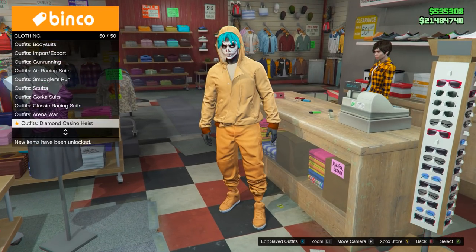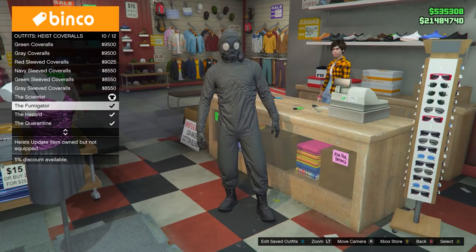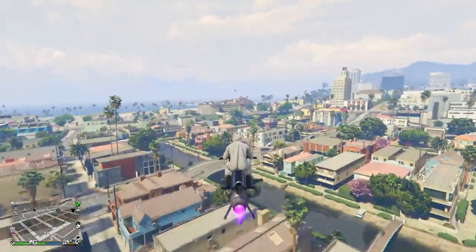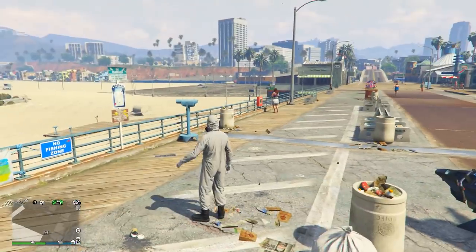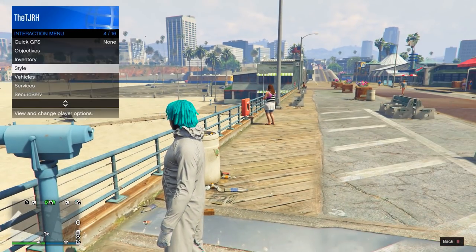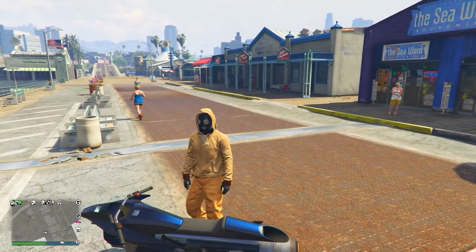Once you have saved it, go on to Outfits, go down to Heist Coveralls, and equip any of the last four - the ones with the gas mask. After you do this, head to the telescope on the pier. Over here, do the telescope glitch: run by the telescope and spam right on the D-pad. You should be standing still - equip the outfit in slot number one and when you walk away the gas mask should merge onto the outfit.